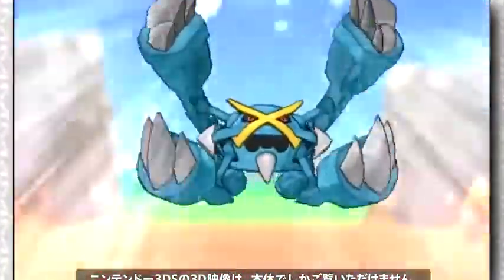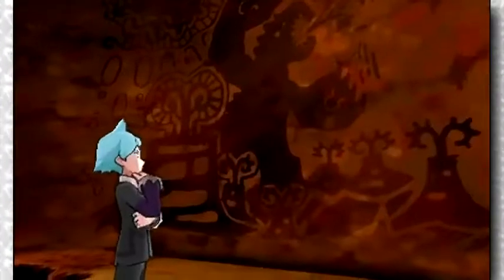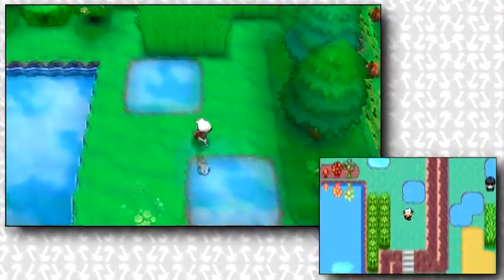The trailer starts off showcasing a few of the new mega evolutions to feature in Omega Ruby and Alpha Sapphire, followed by a small clip of Steven studying inscriptions on Primal Groudon on the Granite Cave walls. They then show us gameplay of the player walking through Route 120 east of Fortree City, and a few things can be noted here.